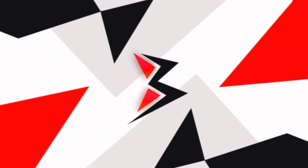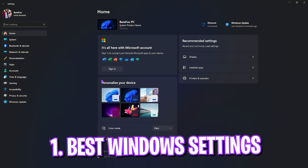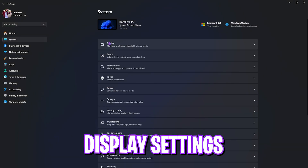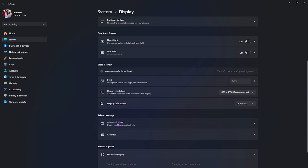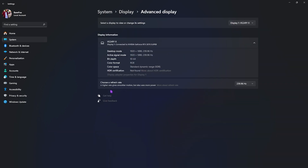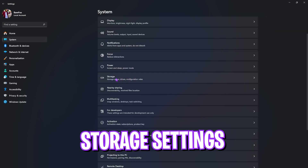Step number one is heading over to Settings. Go into the System section, then head over to Display, and scroll down until you find Advanced Display Settings. Select your display one and choose a refresh rate to the maximum possible. Then set display number two to the maximum refresh rate as well. Higher refresh rate means smoother frames.